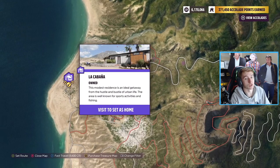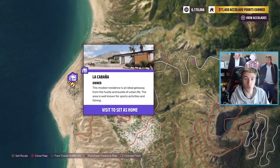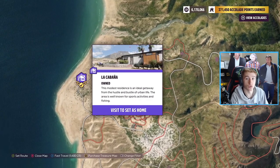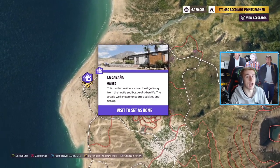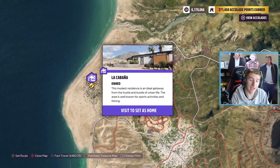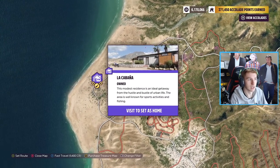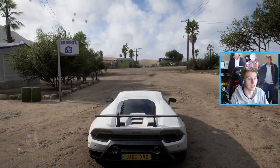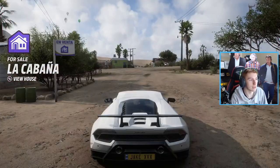Next up we have La Cabana, also on the left hand side of the map. This one only costs 150,000 credits, so it's very cheap. You get a super wheel spin and a barn find rumour when you buy the house. Being honest, I can't remember which barn find it gives you because when I bought it I had barn finds all over the map, but you do get a barn find and some super wheel spins.